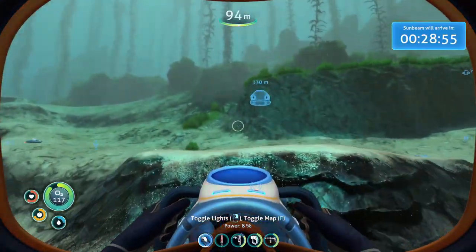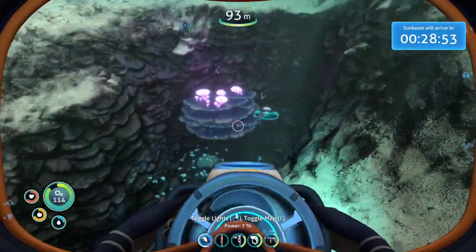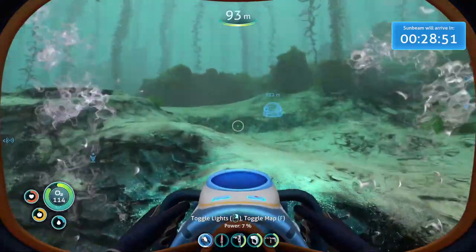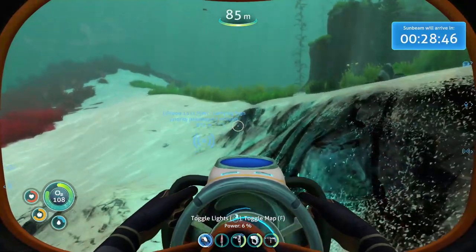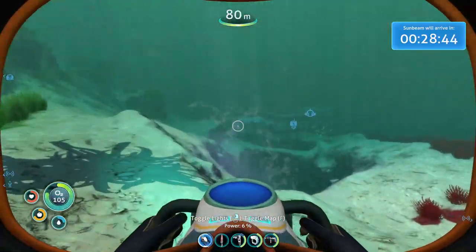Hey, what are you? You're green - don't touch you. You're one of the diseased fish. We don't like those ones. But you're what I need, really - a bladder fish! Yeah, I missed you. I don't even know where you went.